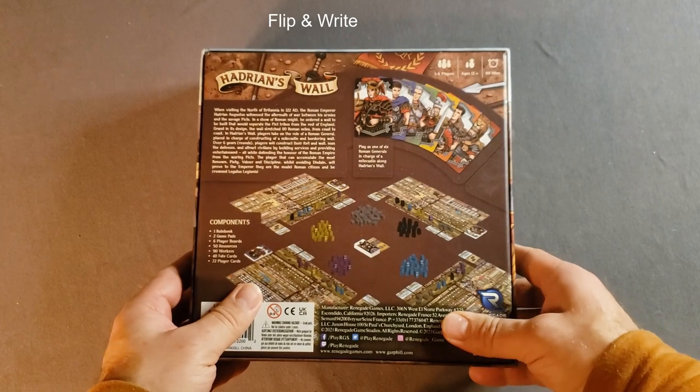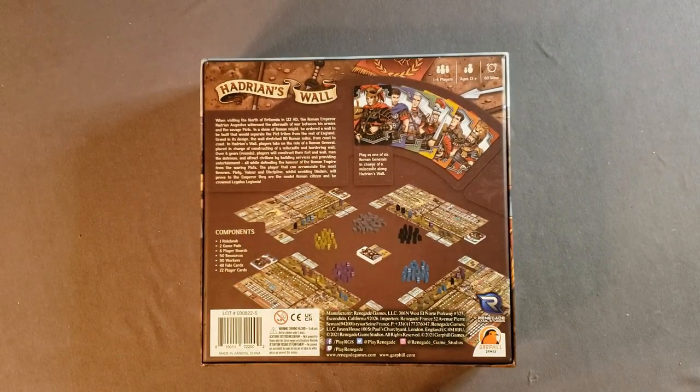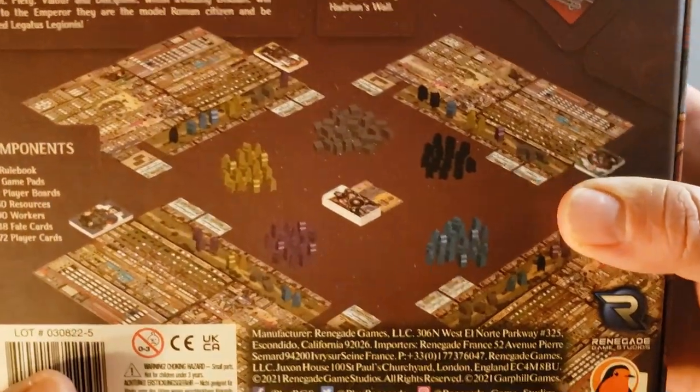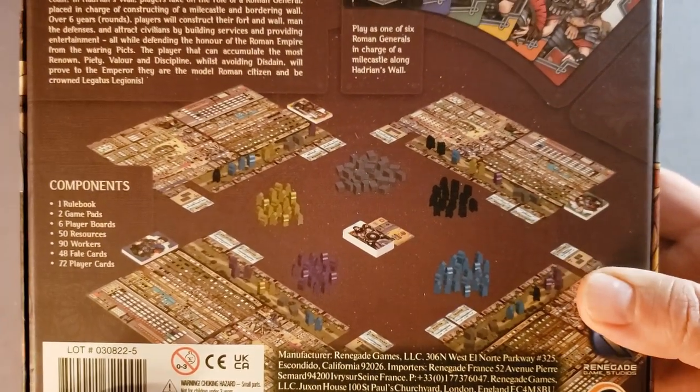I've been hesitant about getting this game because I'm not a big fan of roll-and-writes, but over this last year I've started to cave and get won over by some games like Rolling Realms, Dinosaur Island: Rawr 'n Write, and Roman Roll, which is probably one of the best ones. So I put this on my Christmas wish list and sure enough my parents bought it for me — thank you mom and dad! I'm gonna give it a go and see how it goes, but as you can see, this is quite the involved roll-and-write.